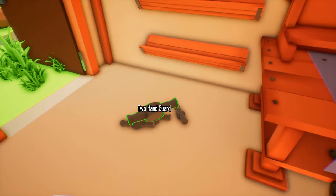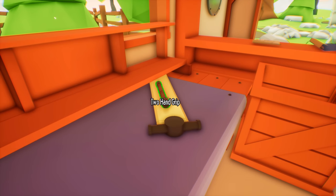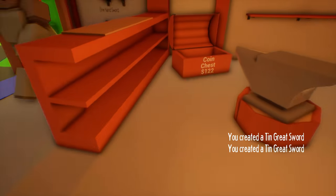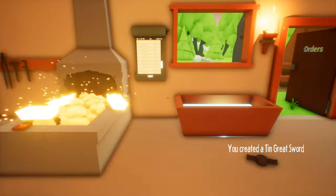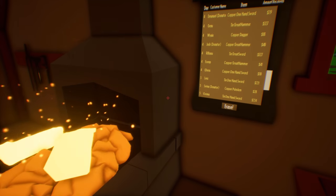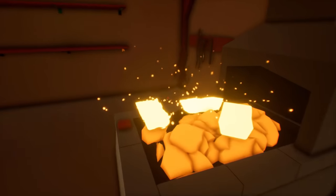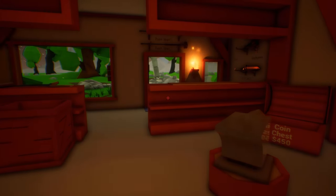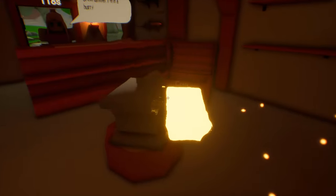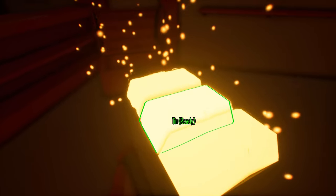And then we can probably start buying iron. Here's your tin great sword — too bad you're not a donator. How much money did we get? 450. Pretty close, we need 300 per iron so if we sell one more of these we should be able to start getting iron. What do you want? Great hammer — okay, I can do that because that sells all of our tin, and then we can get iron.